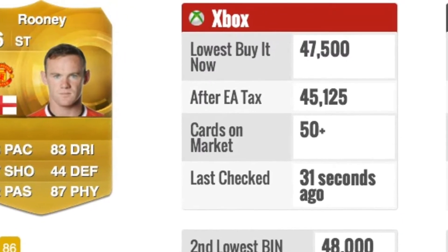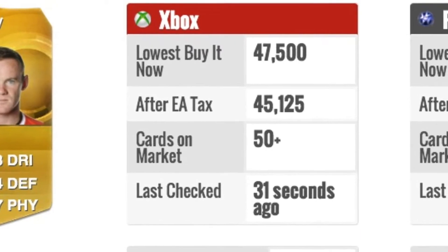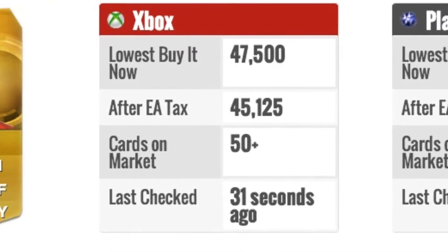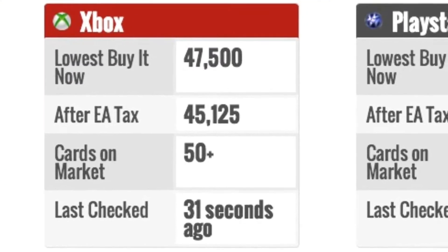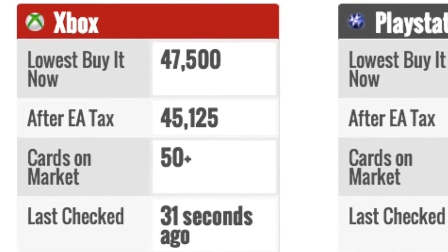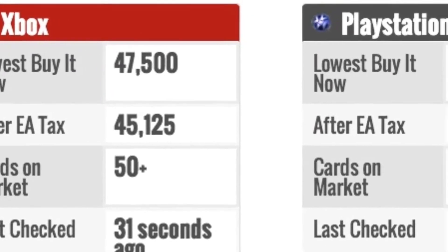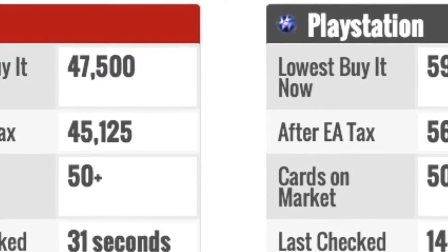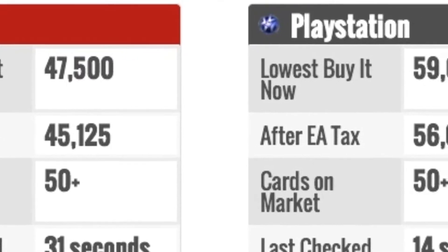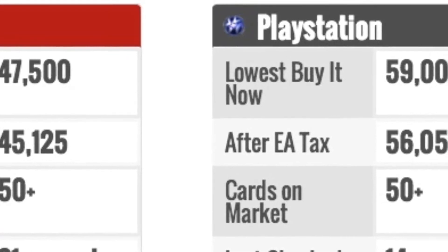What is going on everybody, CS7x77 here and today I'm doing a Rooney review. As you can see, his Xbox price is 47,500 coins. And if you could hear in the background, this is a FIFA song — my favorite FIFA song on FIFA 15, so I might as well put this in the video in the background. Getting along to the PlayStation price, he's 59,000 coins.